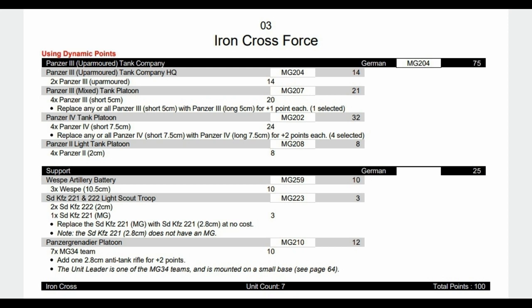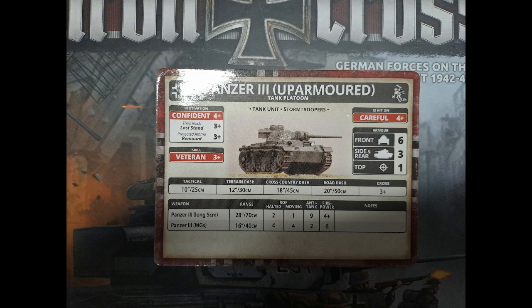Now we have the Panzer III up-armoured tank company. The HQ has to be two up-armoured Panzer IIIs — they do have long 5cm, but the tank is up-armoured. We then have a mixed tank platoon of four Panzer IIIs, one upgraded to long-barrelled. Then we've got Panzer IVs with long barrels again, Panzer IIs, and support from Vesps, Scouts, and the Panzer Grenadier platoon with the anti-tank gun. The problem is we only have points left to upgrade one to a long barrel, because the up-armoured tanks cost a little bit more. This is the up-armoured Panzer III — it doesn't affect skill, motivation, or hit-on rating; it's just got front armour 6 now. That plus one can make a difference. At long range that's front 7, so British Valentines, Crusaders, and Honeys are not going to even bail you at that range, and you'll have a decent chance against AT8-9 weapons as well.